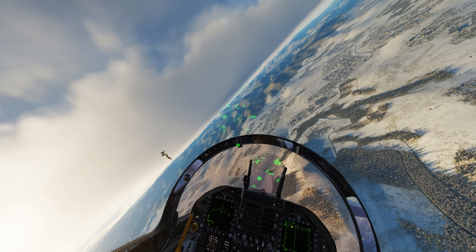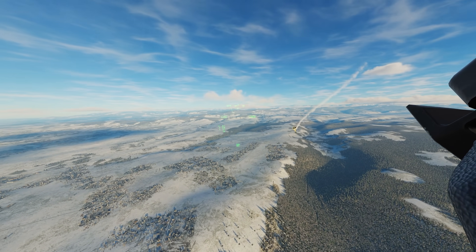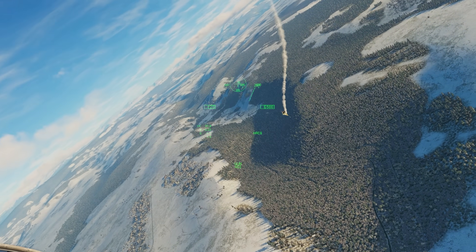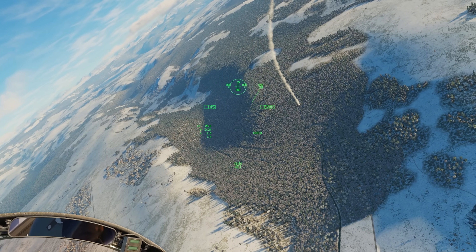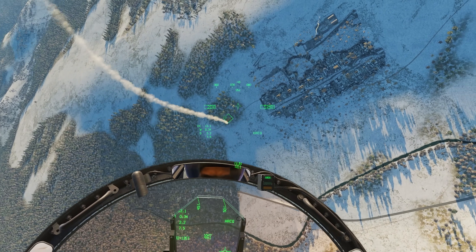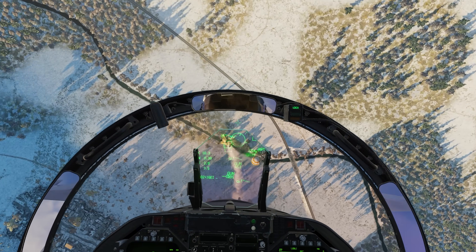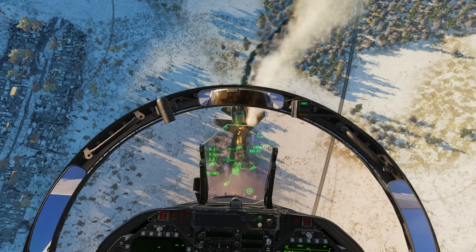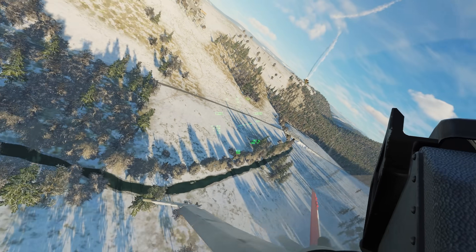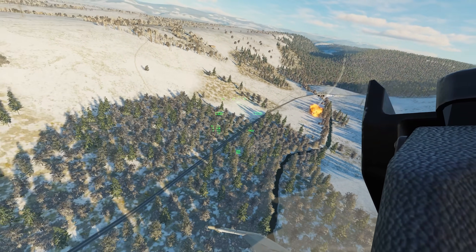Look at this — the flanker is not just cobra-ing all over the place; that would be a nice way to get yourself killed across the nose. I nicked his wing — was it enough? White smoke is generally not a bad thing, and it does seem like that Sukhoi has lost control. Shoot him with guns one more time — there's the ejection and the kill! Splash one Sukhoi-35. Very good.